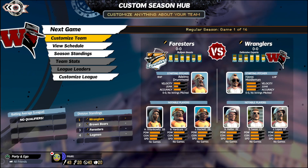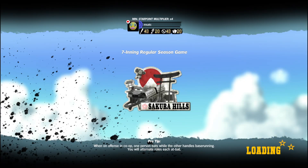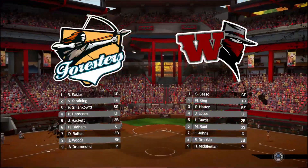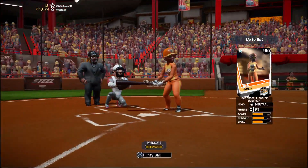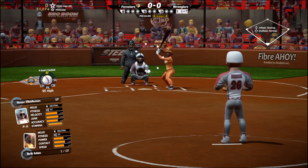Let's go ahead and get into this game — Wranglers against the Foresters. Havoc Middleman is going to be our starter today. Thank you for watching. Just playing a little Super Mega Baseball 2 today, opening up with a new league — the Great Vacation League. If you've ever wondered whether you want to go to the mountains or the beach, this league will help you decide. We have the Beach Division and Mountain Division, with the winner deciding your next vacation. Wranglers vs. Foresters — let's get this game underway!